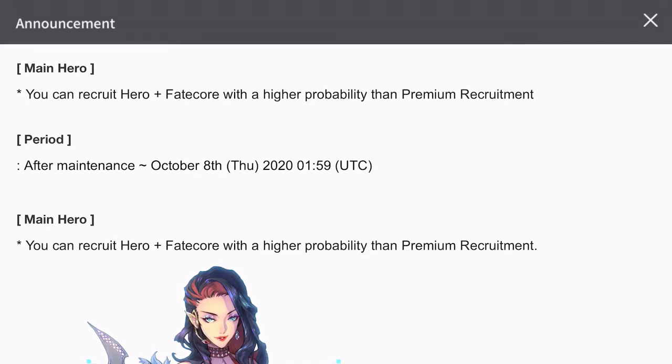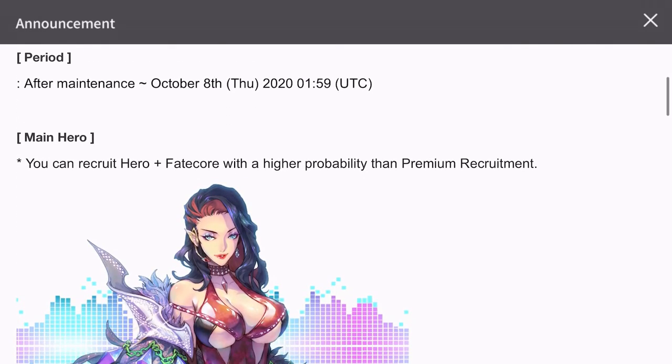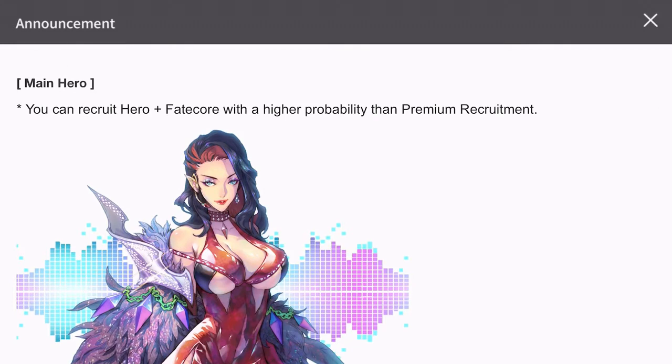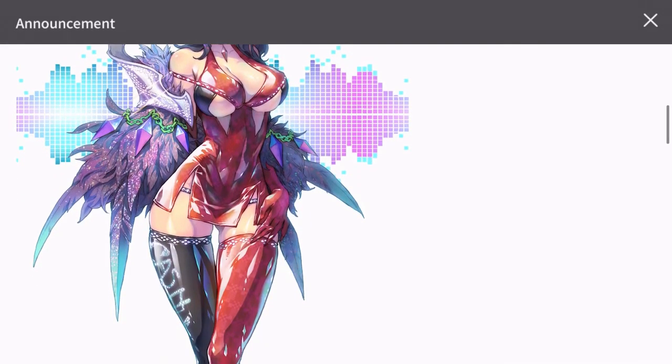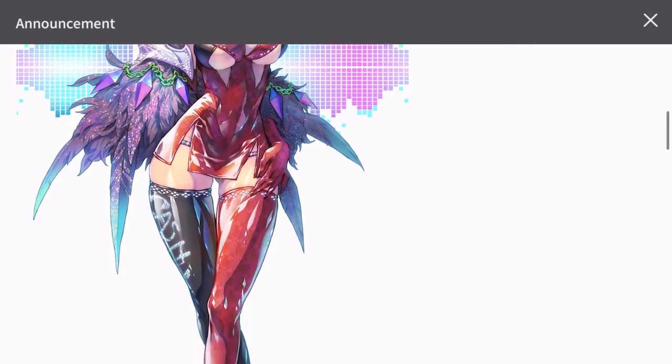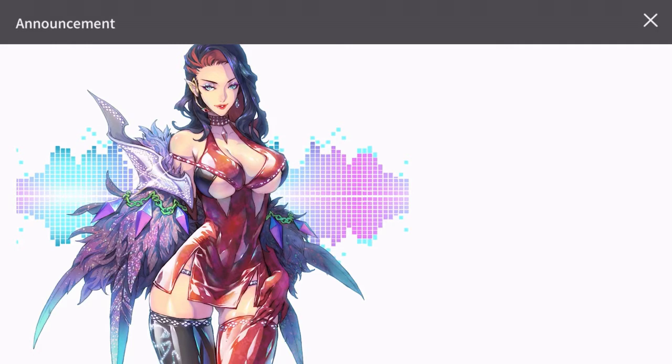You can recruit hero plus Fate Core with a higher probability than premium recruit. The banner period is after maintenance this Thursday, first of October till 8th of October. You can recruit hero plus Fate Core with higher probability than premium recruit. Look at the skin — this is pretty amazing. She looks amazing.